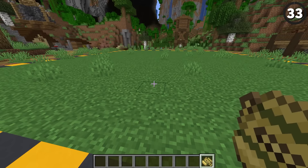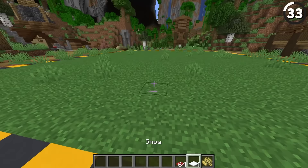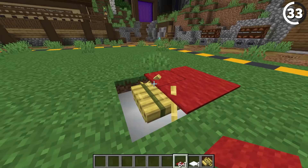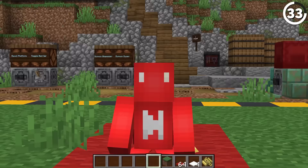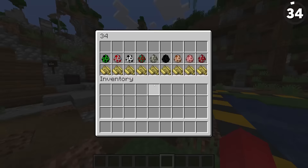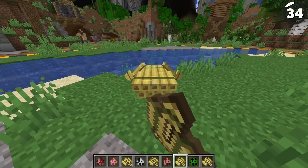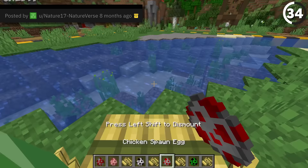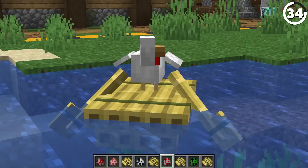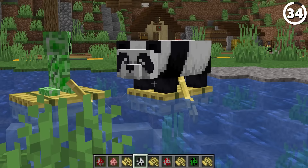With the changes to bamboo, we also now have a new bamboo boat — or raft, I should say. What makes this better than a regular boat is that if you place down enough snow layers stacked four high, then put the raft into place and cover the rest with carpet, when you sit in the raft it looks like you're sitting on the carpet. We're also not the only ones who can ride these, which means you can use these bamboo rafts as a new kind of mob display case — or in the chicken's case, more of a mob torture chamber.